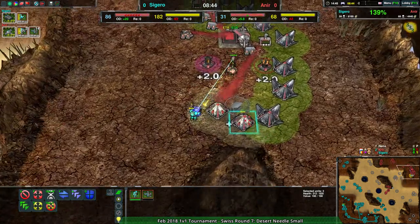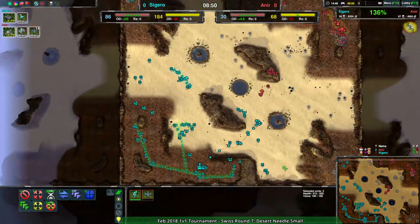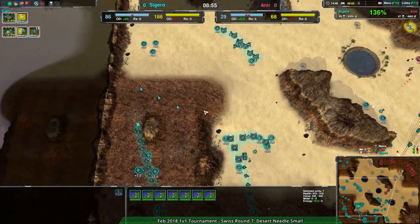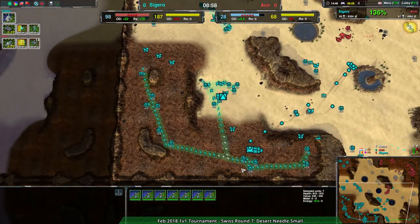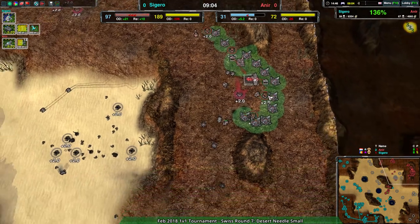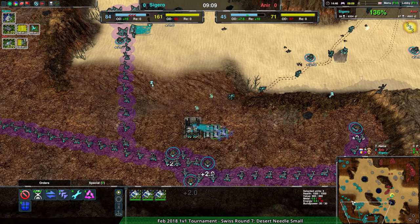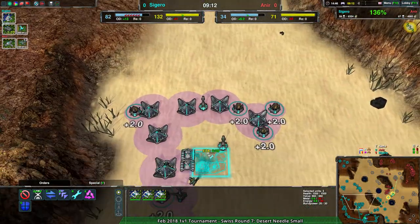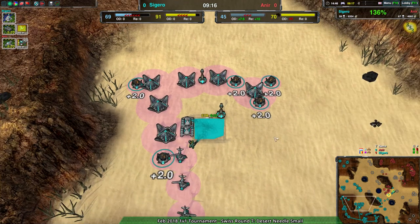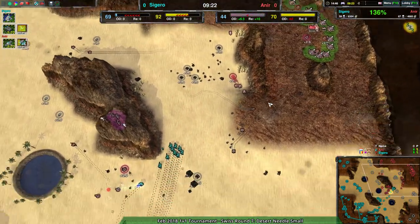One scorcher managing to do some work, but a reaver is coming in the back. At least Together has some really nice overdrive chains keeping everything going. Accessing at 90 metal per second compared to Anir's 30 - you could use twice as many caretakers or another three or four factories. And now an air factory is being started, taking care of that excess metal production.